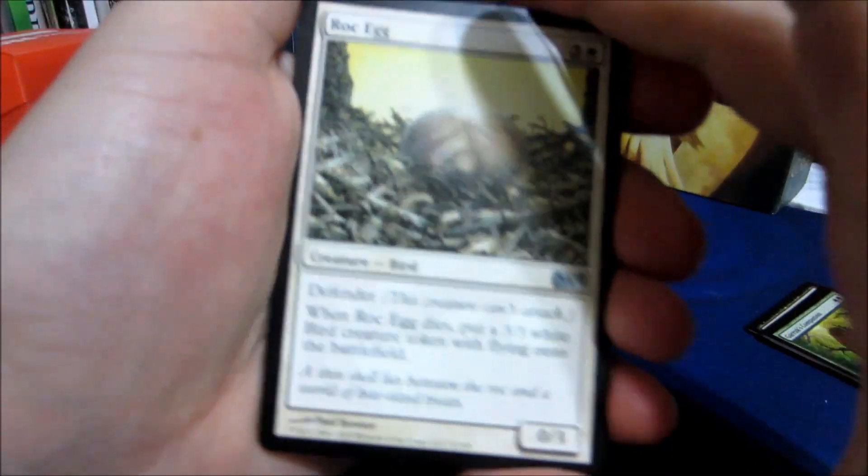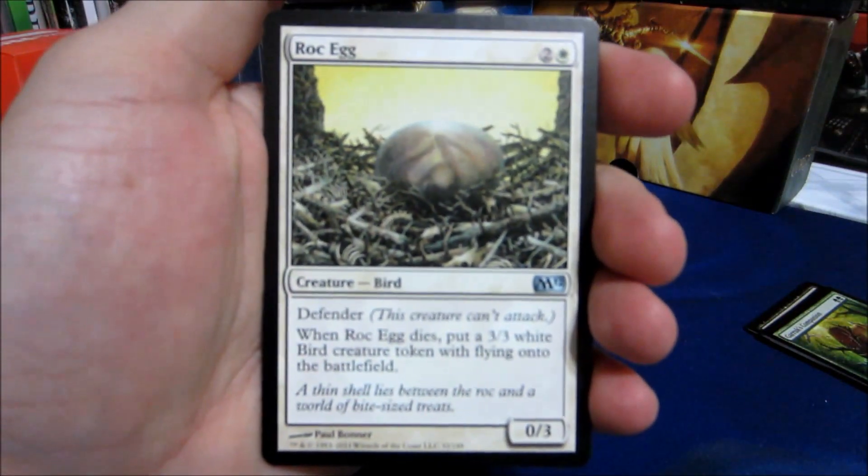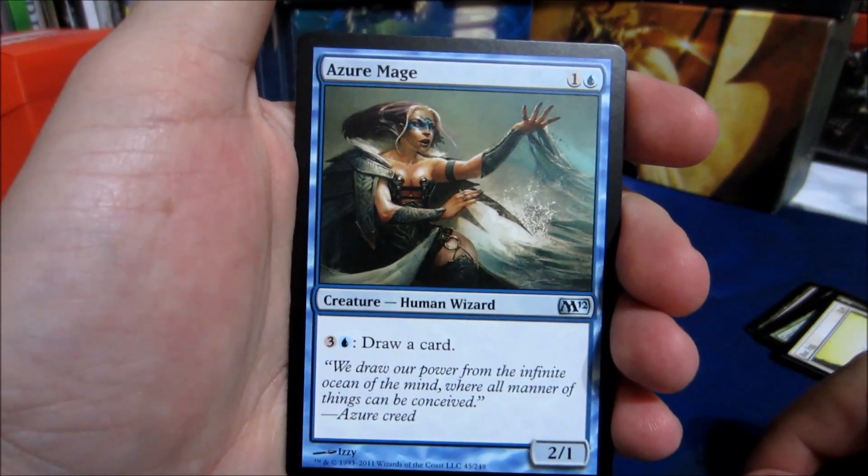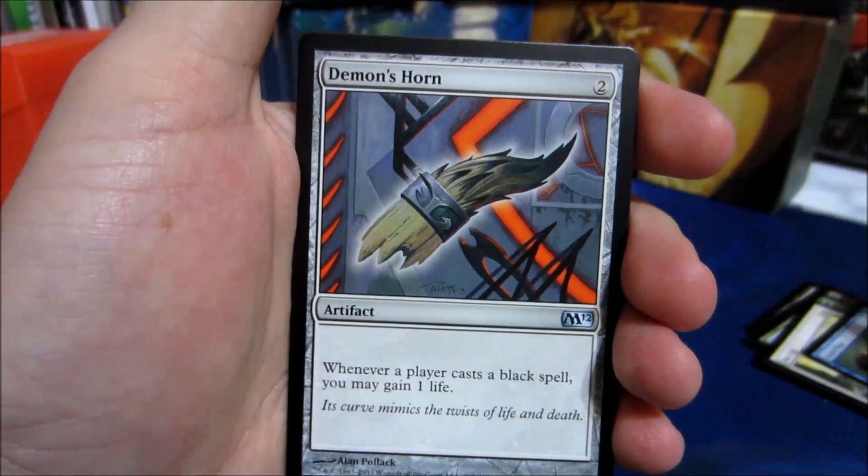Alright, there's a foil in here. First uncommon is a Rock Egg, Azure Mage, Demon's Horn.